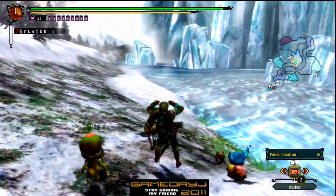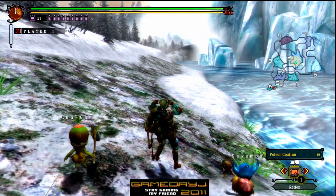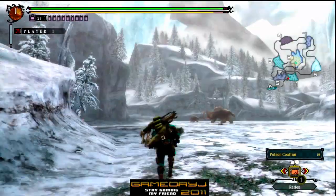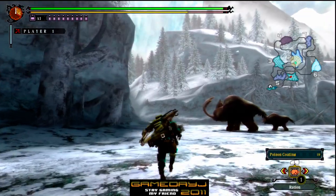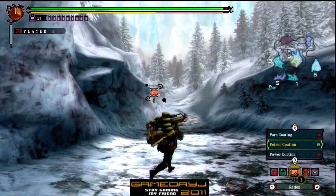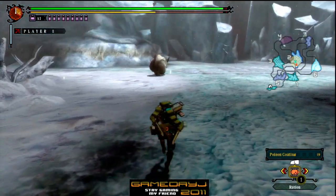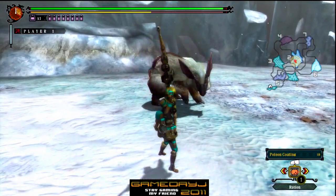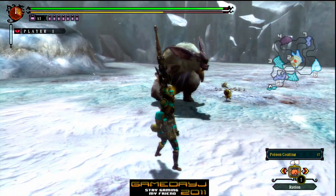On camera it's probably my third time fighting this guy. He's over here in area two — the Lagombi, I think that's what we're fighting, or that's how you pronounce it. Still never figured out how to pronounce it. I'm going to hit him up with the poison coating, see if I can get anything done with that. Here's his big charge — I think you want to let go, just like a hammer or anything.